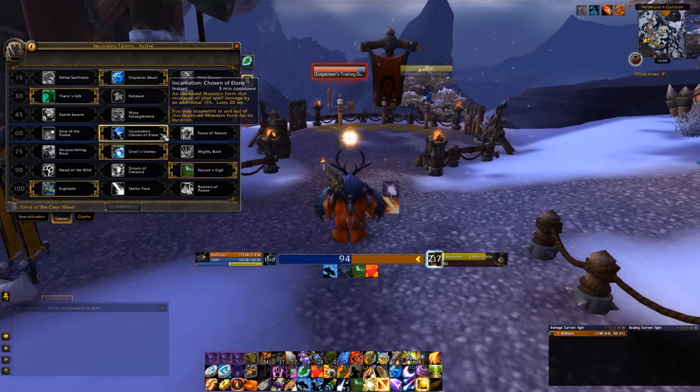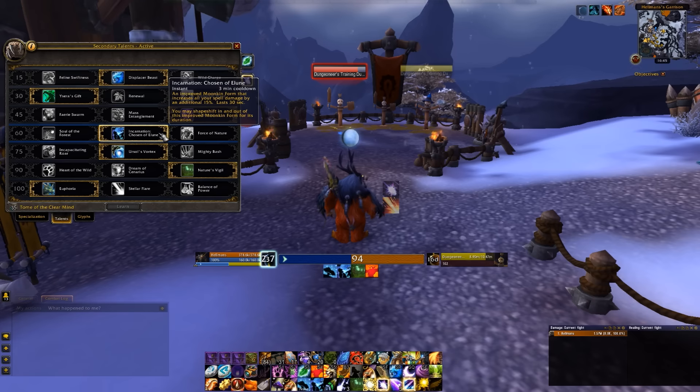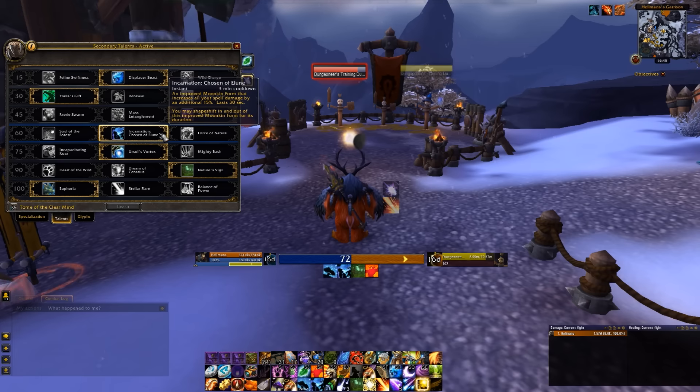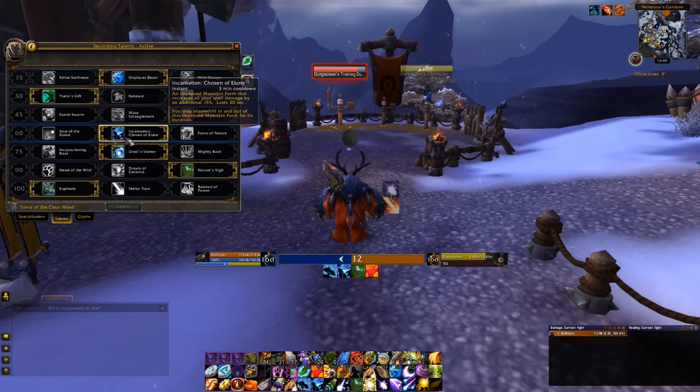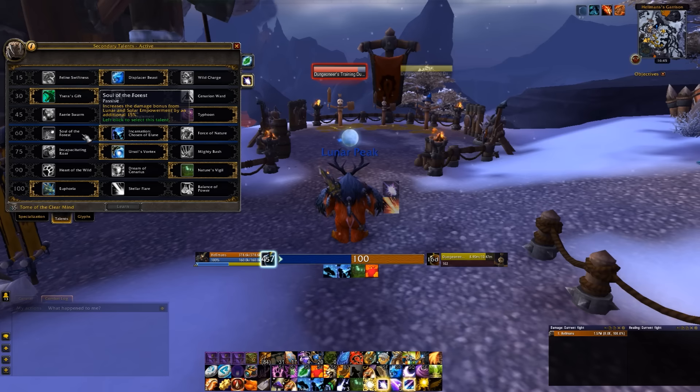At level 60 I prefer Incarnation because it gives me on-demand burst every three minutes, which I can line up with particularly nasty adds or even with Nature's Vigil for some off-healing as a Boomkin. Incarnation also works on all spell damage instead of just buffing your Empowerments, so if you have to cleave or AoE or use Starfall, Incarnation will definitely win over Soul of the Forest.